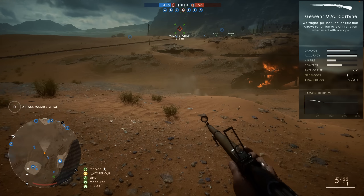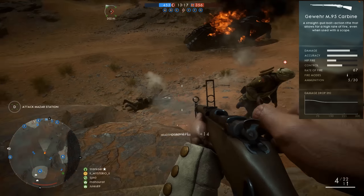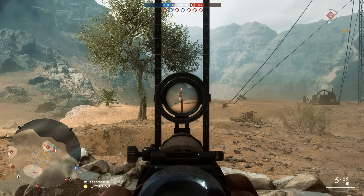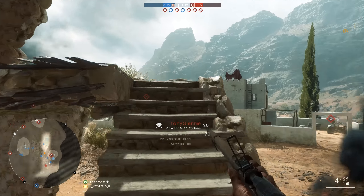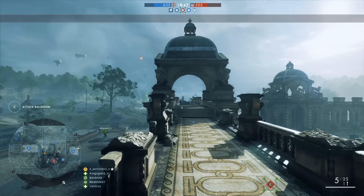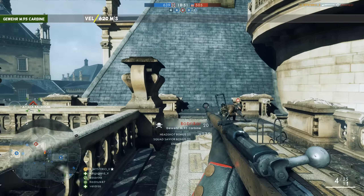The M95 rifle is amongst the best options for a scout who likes to play relatively close to the action. Let's first discuss where the M95 falls short. The weapon lacks one important feature that many scout weapons in Battlefield 1 have going for them: a sweet spot. You will only deal a maximum of 90 damage unless you achieve a headshot, which is a one shot kill at all ranges. Also its muzzle velocity of 620 is a bit on the slow side, so if you decide to use the M95 at longer ranges you may need to lead your target a bit more.